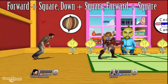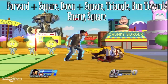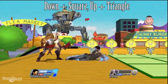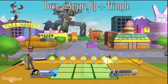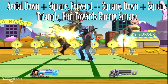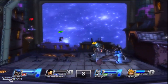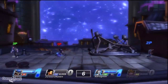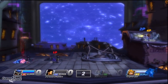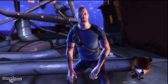As for combos, here are a few bread and butter combos that you should use whenever you get into a close range fight. All in all, Drake is a top tier character in my eyes and a great choice for anyone looking for a unique but still very viable playstyle in PlayStation All-Stars. Thanks for watching and please don't forget to like, comment, and subscribe!